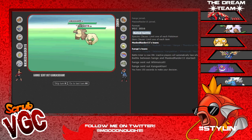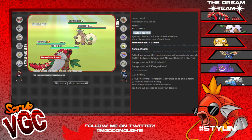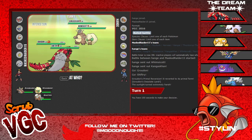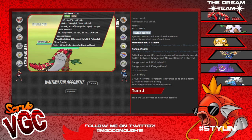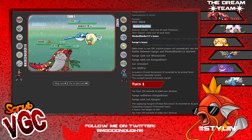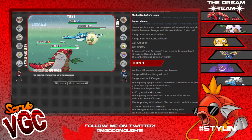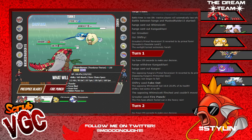Man, that Water Spout really hit me for a loop. We see Kangaskhan and Whimsicott lead. With the sun out I do outspeed Whimsicott - I got a feeling Whimsicott may try something tricky. I'm running four Speed EVs on Groudon, actually no, because I changed it. Fire Punch on Whimsicott, and Fake Out on Whimsicott. It goes out to Kyogre.